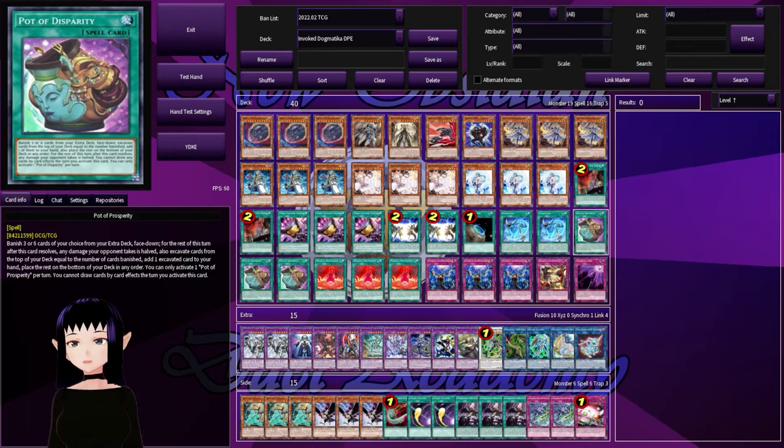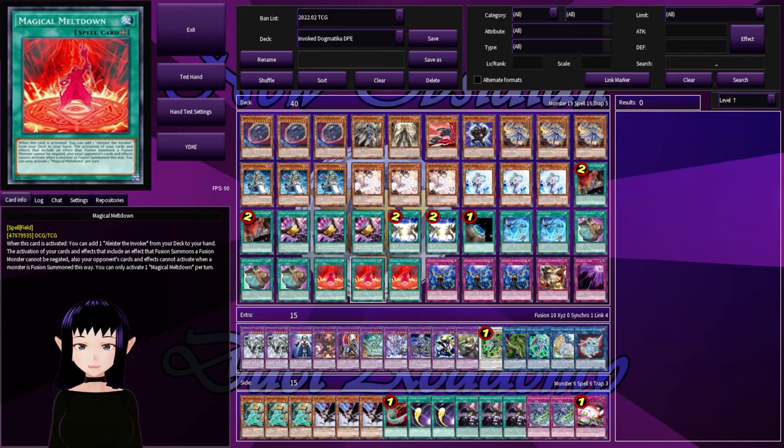A playset of Pod of Prosperity — you get to choose which cards in your extra deck get removed and you can search through your deck, though you cannot draw cards as a result. I personally like the Spellbook engine better, but this lets you get into the cards you actually want rather than relying on luck. Finally, a playset of Magical Meltdown to complete our spells, making our Alistair the Invoker effectively a total of seven copies.